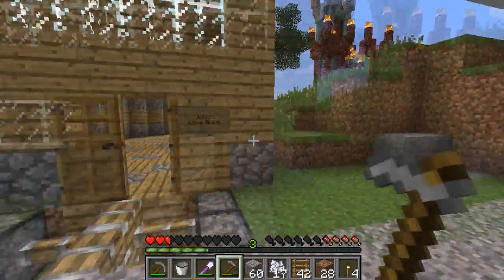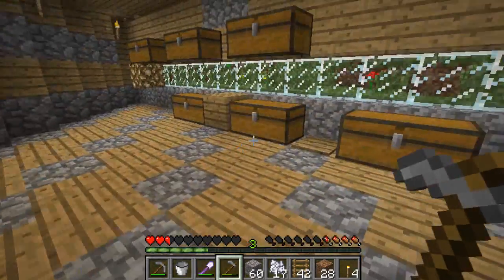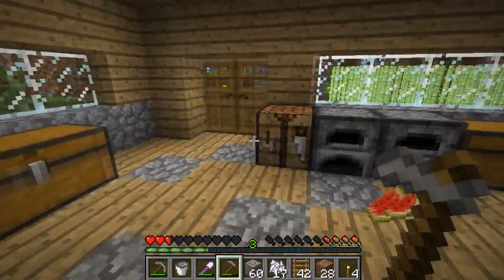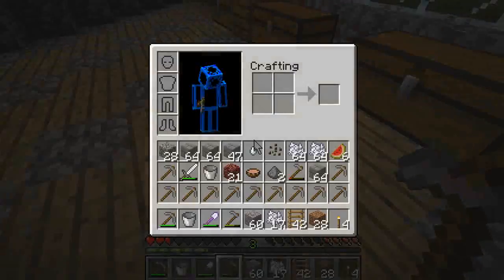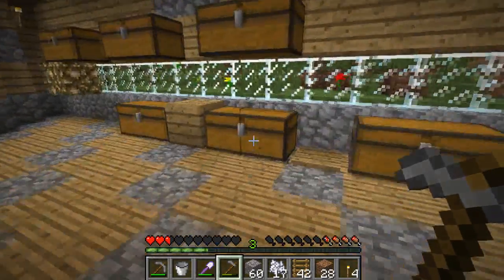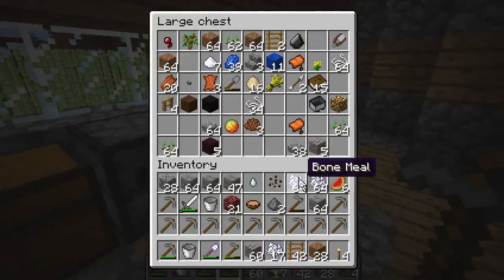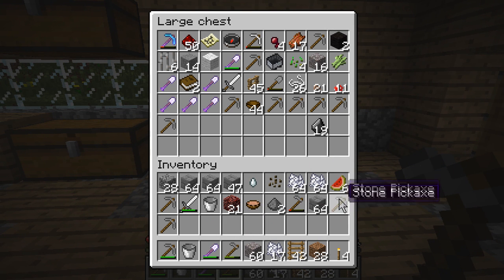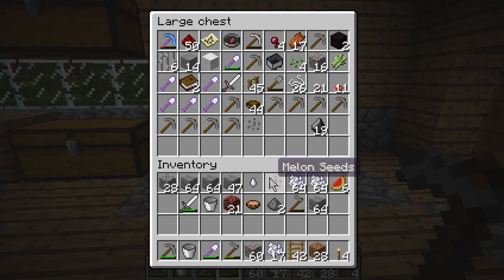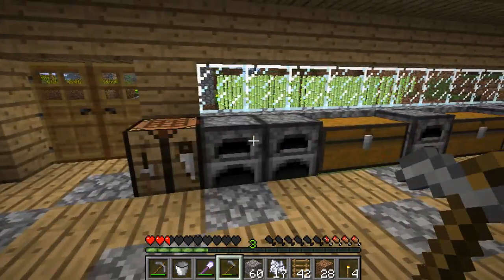We'll go in here and we can make our... actually we need gold as well. We don't need that much though. Oh there it is, I thought it just disappeared on me. All right, we can put away all these pickaxes because we don't really need like 20 of them. We don't need all this bone meal on me either. Those melons are just going to grow.